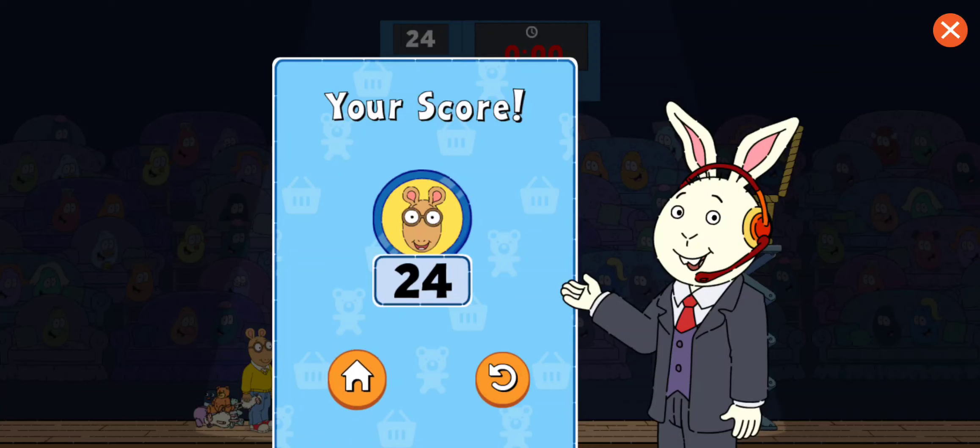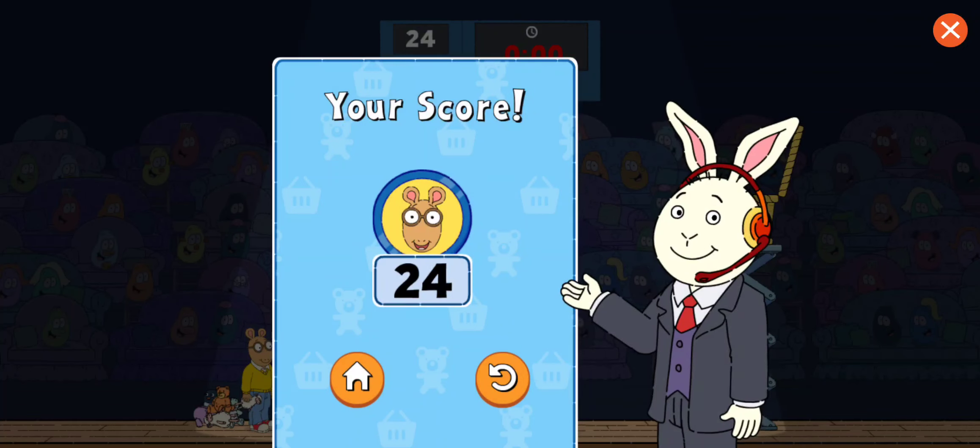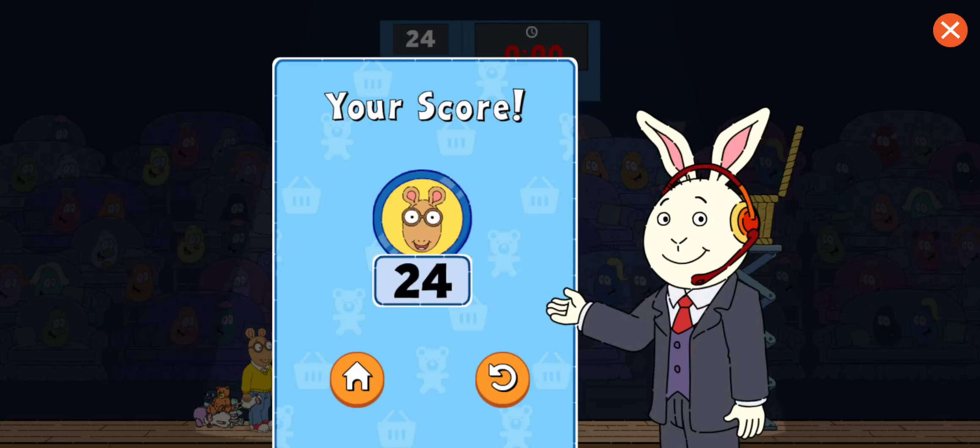Nice! A 3-pointer! You got it! That's the time power-up — hit it with a stuffy to get extra time. 10 extra seconds!